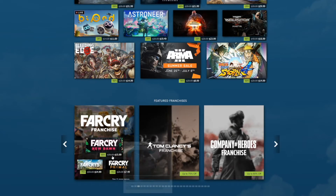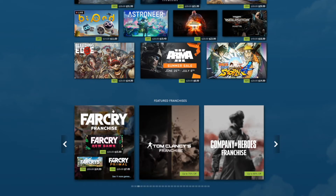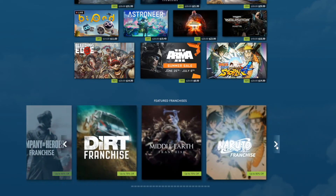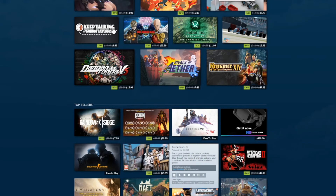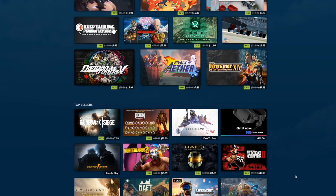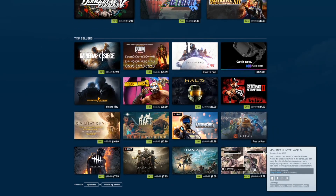I like how they have franchises listed, so if there's a franchise you're interested in — like Far Cry, for example — you can hover over and see the prices of games on sale for that franchise. Mass Effect 2 is $4.99, which is a great deal — it's actually one of my favorite games of all time. Even if you've played it, multiple playthroughs are extremely fun. Borderlands 3 at $29.99 is half off. On the Epic Game Store it's been $29.99 pretty much always, but if you prefer Steam like I do, $29.99 is a good price. Monster Hunter World is also on sale at 34% off.